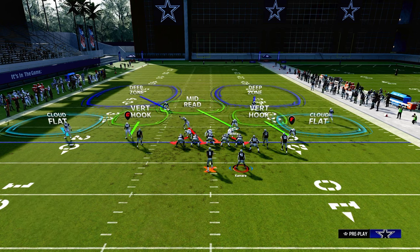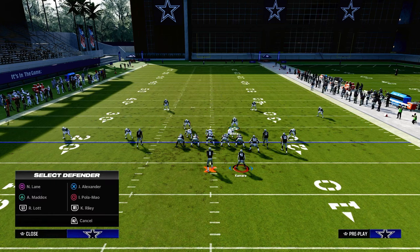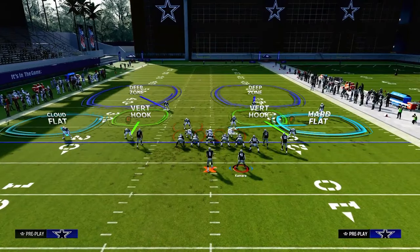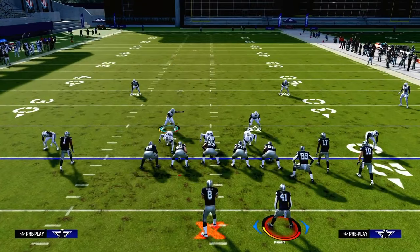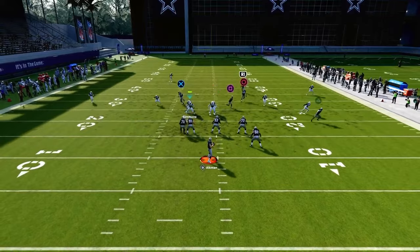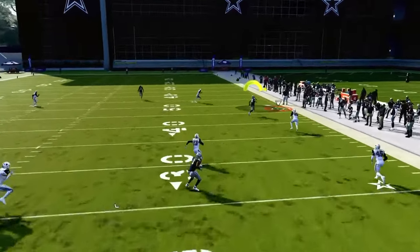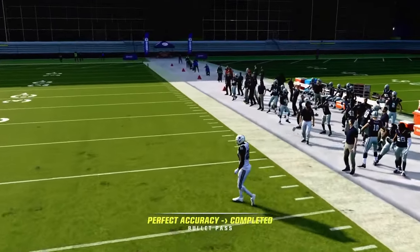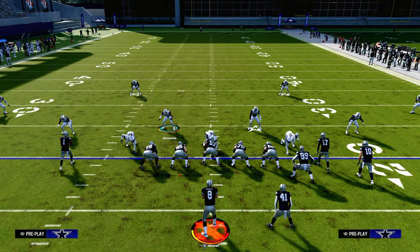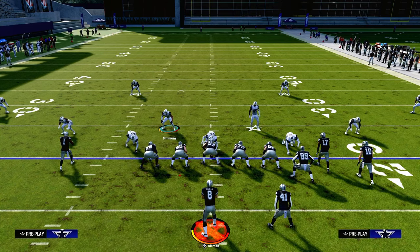If they do that, you want to back this cloud flat off, and it will do a much better job of defending corner routes. I'm going to hard flat this guy just to illustrate — watch this corner route to Cooper Cup. It can get open for sure, but oftentimes that cloud will be able to stay up top. You can also put zone drops on if you want, and then he'll always go back there.